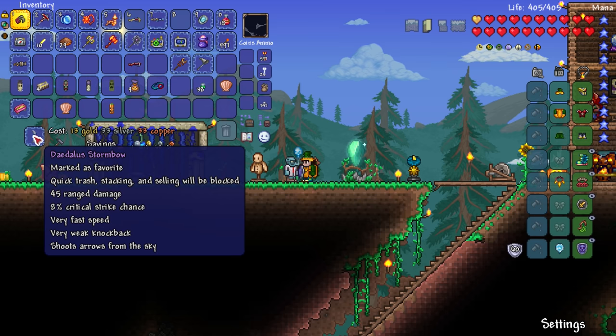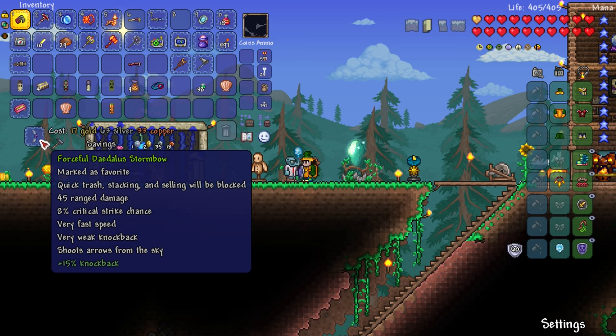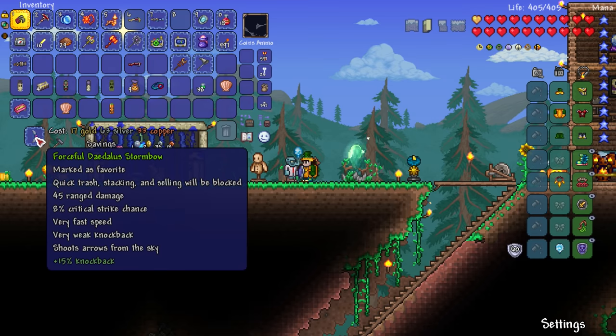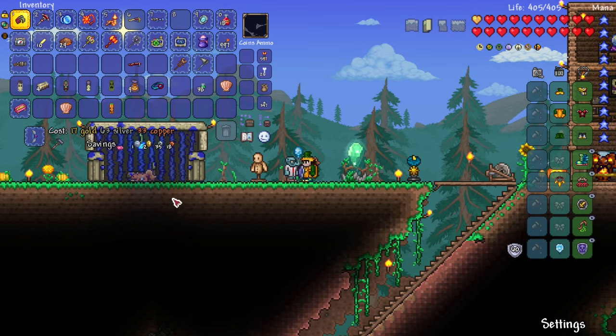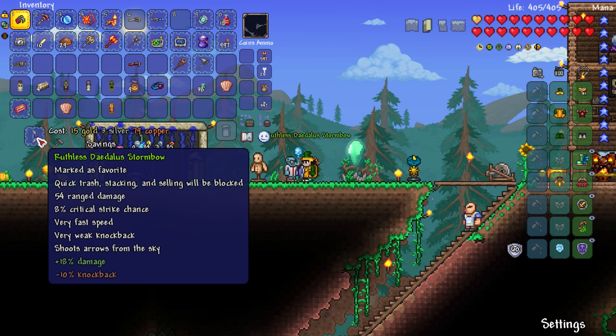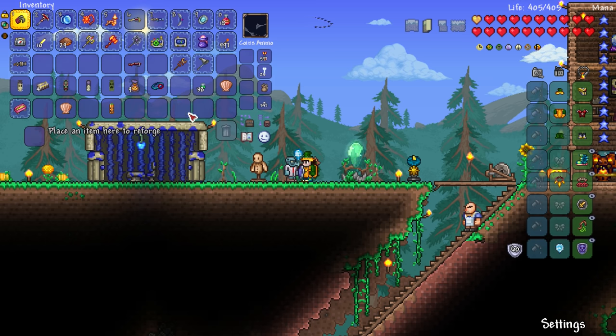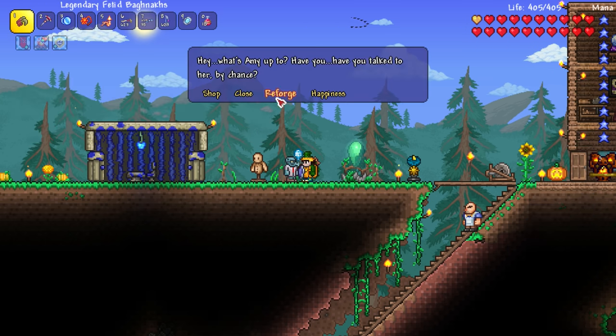We have the storm bow — 13 gold to modify it. Forceful again. Is that useless or does it push arrows away from me? 17 gold, forceful again. It has very weak knockback so I assume that's kind of trash. Going again — ruthless! Negative 10% knockback but 18% more damage, up to 54! Holy heck, that's good. I'm glad I did that — worth the money.